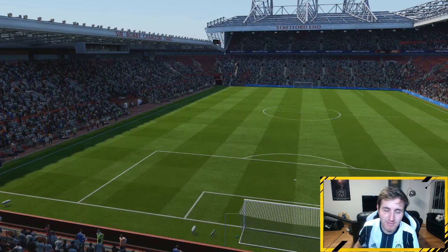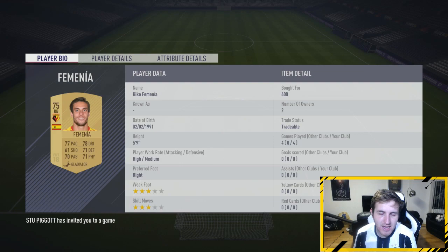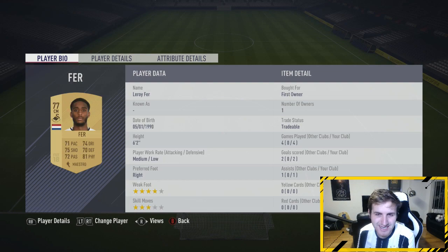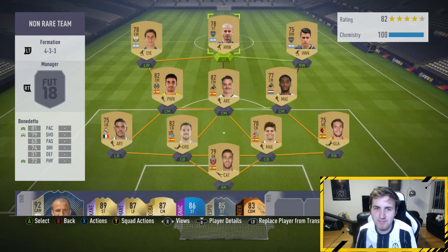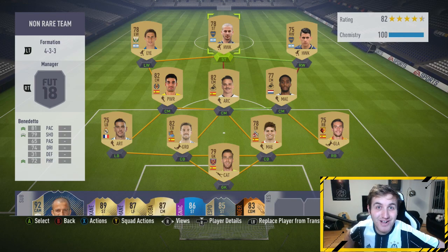Adrian is around 600 coins, maybe cheaper on bid auction. Mary from Watford — 600 coins. Martinez was a snipe at 750 coins. Mesa — 550 coins, really good price. Trigoras — 850. Pavon — 550, a bargain. Same for Benedetto. Cismanowski — 800 coins overall. A very brilliant squad — hope you guys enjoyed one of the best cheap teams, the best non-rare team in FIFA 18. See you guys later!